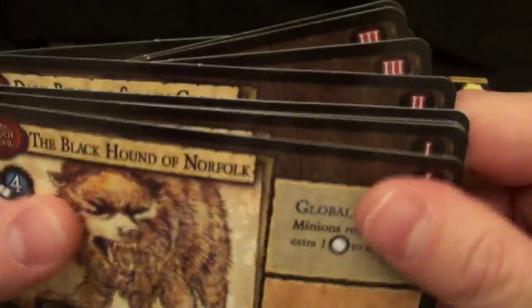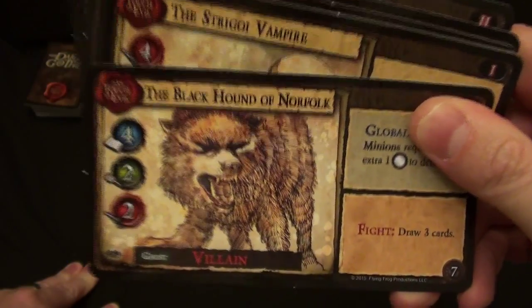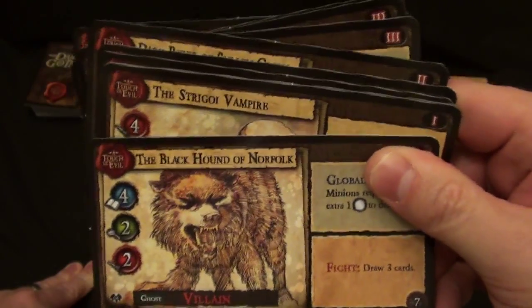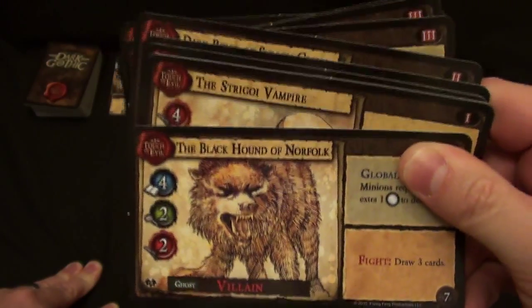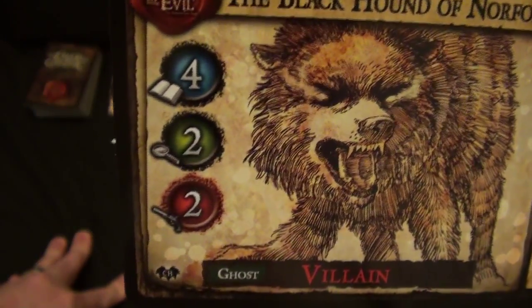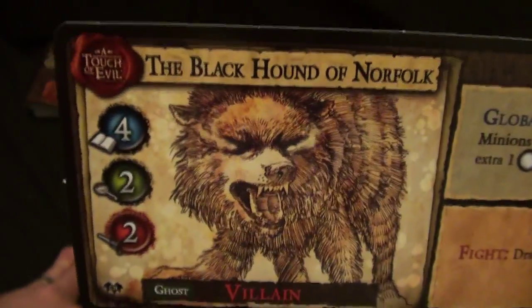In addition to heroes, you also have villains — there are actually 3 levels of villains. Here we have a level 1 villain, level 2, and level 3. As you can imagine, the level 1 villains are easier to defeat. When you prepare the game, you randomly choose a level 1, level 2, and level 3, and you only expose the level 1. The level 2 and 3 should be hidden until you encounter them. To defeat a villain, you need to play cards that equal or exceed those 3 values — spirit, cunning, and combat. He's a level 1, so he's not too tough.